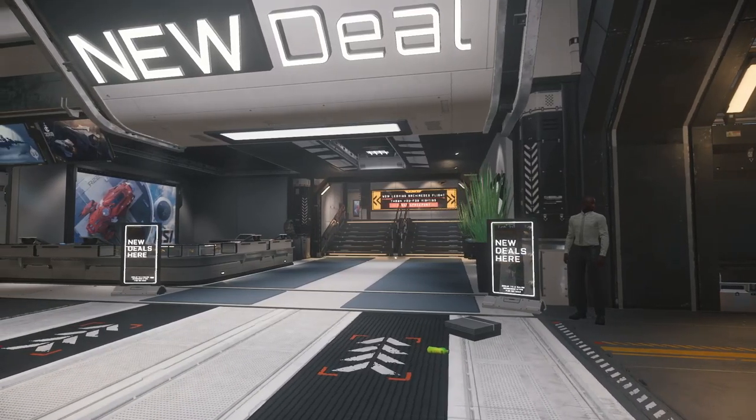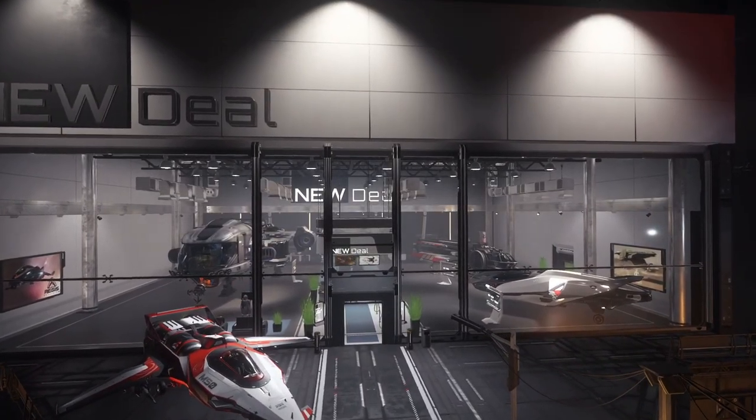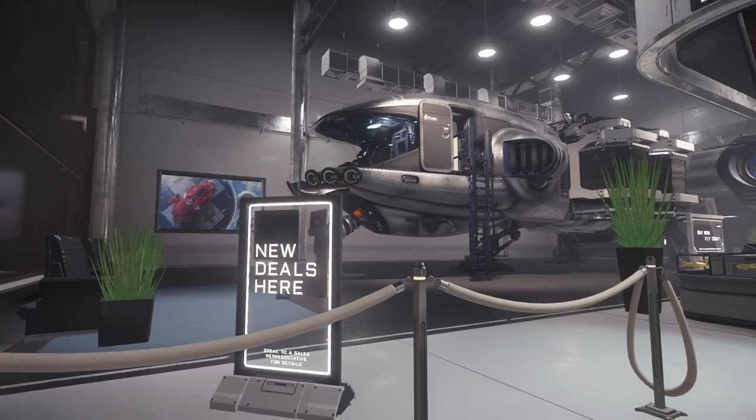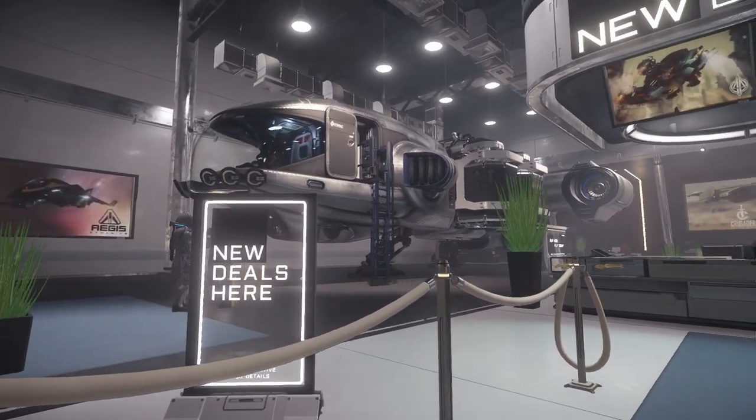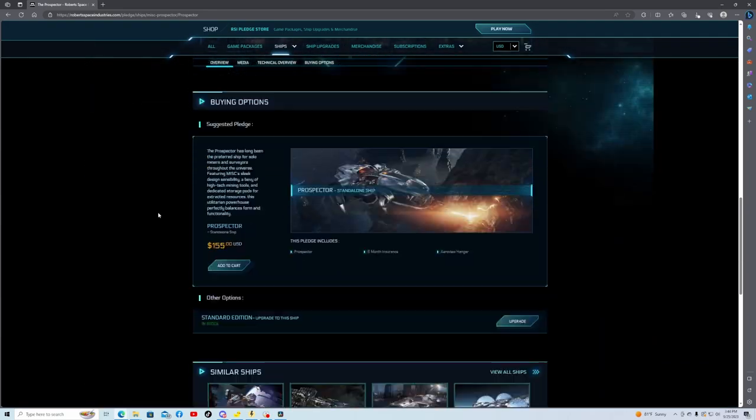To start your mining journey, you'll need to head over to Lorville, head to the spaceport, and make your way over to the New Deal, where you can purchase the Prospector for a little over 2 million AUEC. If you're irresponsible with your money, you can also grab it from the Pledge Store for $155 USD.